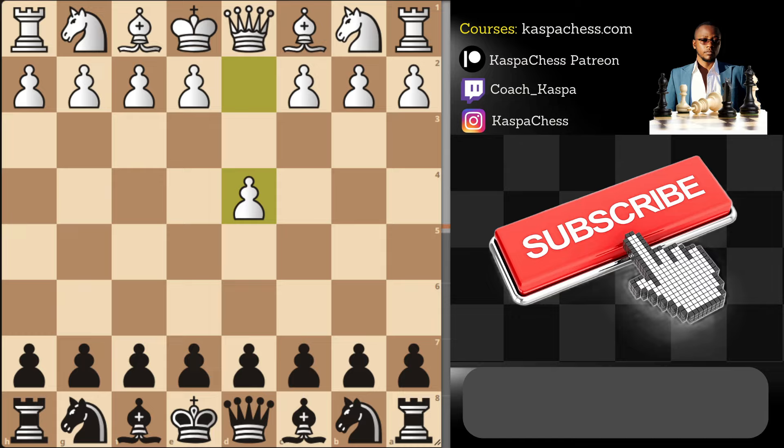But there's another secret opening response I would consider playing in a serious over-the-board game, especially in a tournament. If I don't know my opponent's preparation, I can consider playing pawn to c6 in the hope of transposing back to the Caro-Kann defense after e4. But the main idea after c6 is — if they play pawn to c4, I can go pawn to d5, transposing into the Slav.